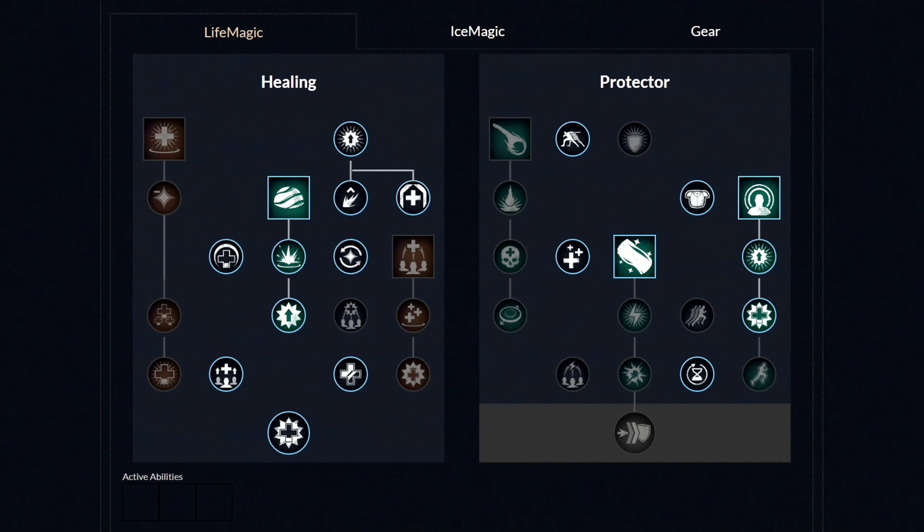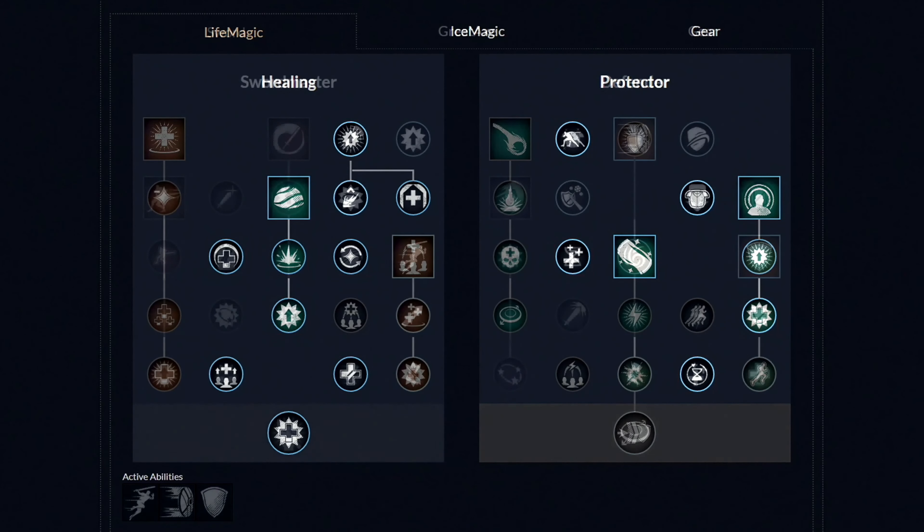Moving over to the first weapon, which is the Life Staff. First, you want to unlock this perk and then the first ability called Sacred Ground. Then unlock all five perks. Now let's go over to the other side and unlock this one perk, and then the second ability called Beacon, and then get these two perks. Then unlock the last third ability called Lights Embrace and then get these two perks. From this point, you're free to pick and choose which perks you want to unlock next.